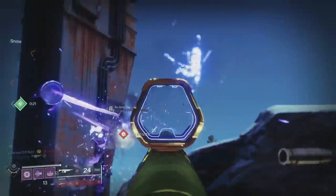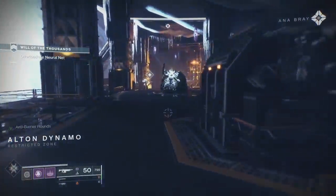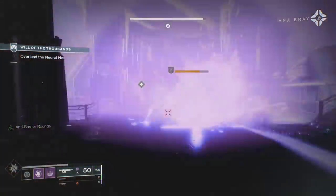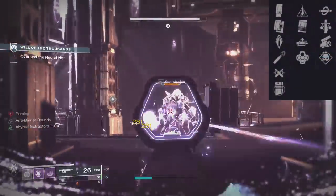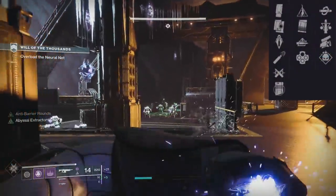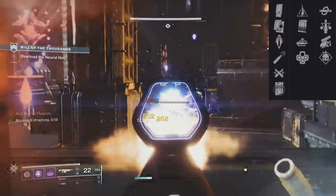For the perks, it has a very small perk pool, and that's good. It has a 50-round magazine. Barrel has the usual suspects: extended barrel for range, fluted for handling, full bore for the most range but it hits your stability, polygonal for the most stability, and small bore for a great boost to both range and stability. For the magazine: extended mag, armor-piercing, high-caliber, ricochet, light mag.